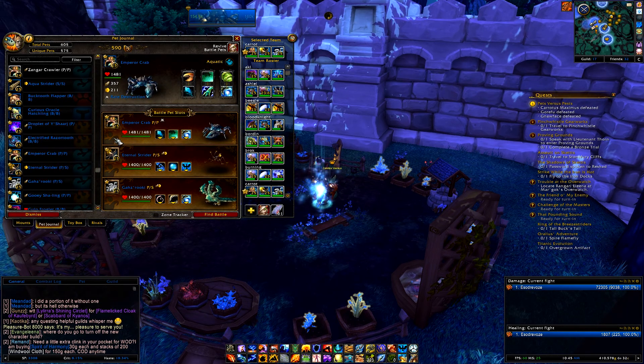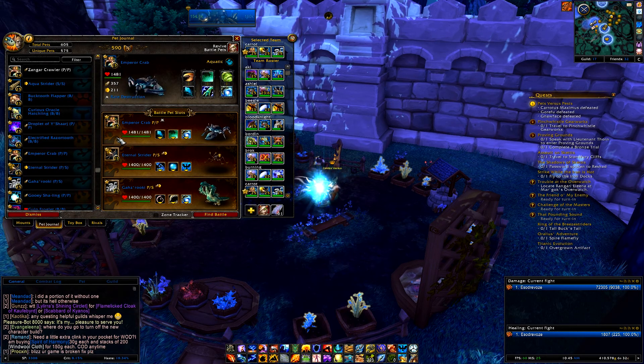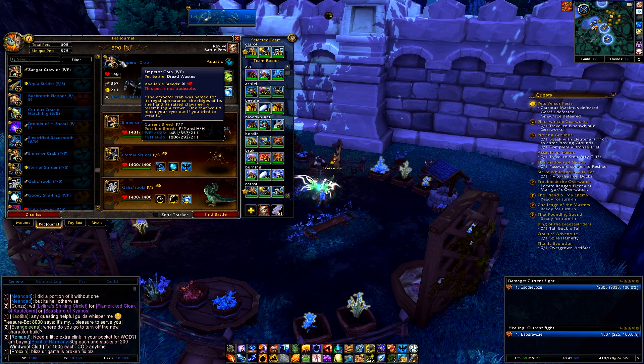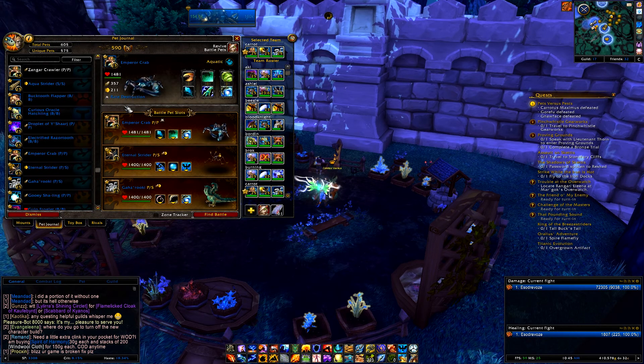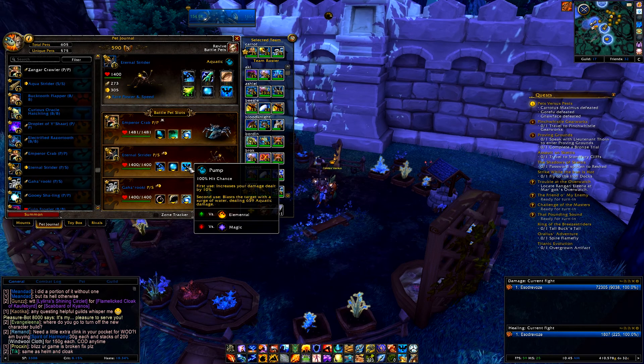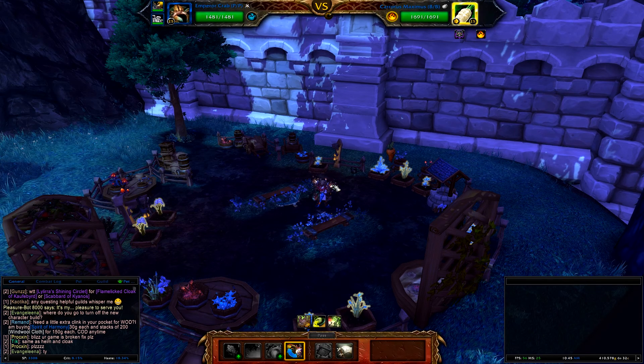And then my third pet, I have a Gaz Rookie — I forget where you even get that pet, and it might be kind of rare. So if you don't have that pet, just anything that has the Swallow You Whole ability. And if you don't have anything with that ability, just use another Eternal Strider, because the Eternal Strider does all the work in this. So two of those and basically you can't lose.